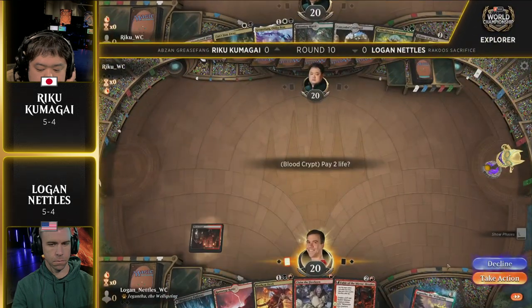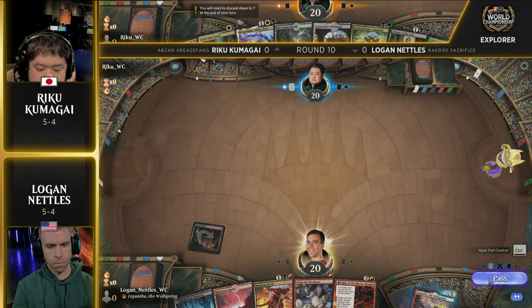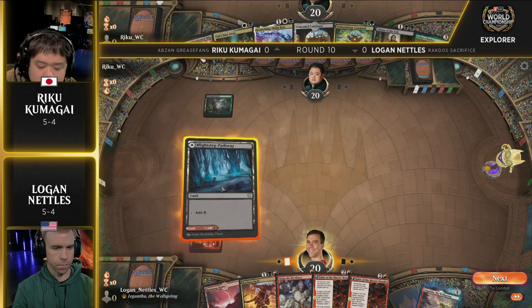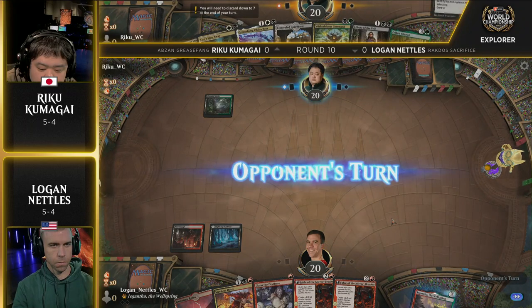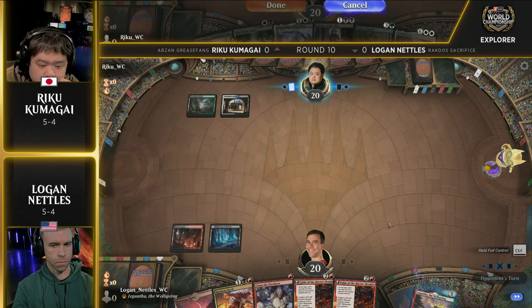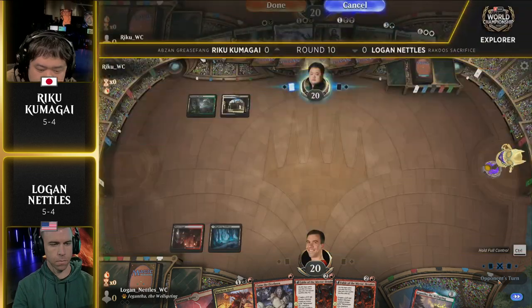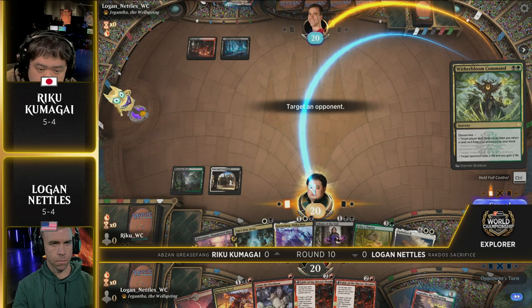Key cards here are Grease Fang, Parheelion, and Grizzly Salvage — really any card that gets something into the graveyard fills that role. What this Grease Fang deck is really trying to do in the early turns is cast a spell that fills up your graveyard, and ideally put Parheelion into the graveyard. There are 10 vehicles in the deck typically, because you want to hit a critical mass of targets. Riku is likely going to cast Witherbloom Command, put three cards in the yard, and hope to hit a Parheelion — because with Grease Fang in hand, that's 13 damage coming in on turn three.